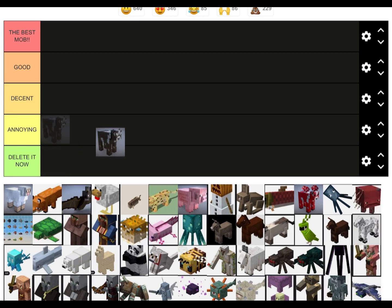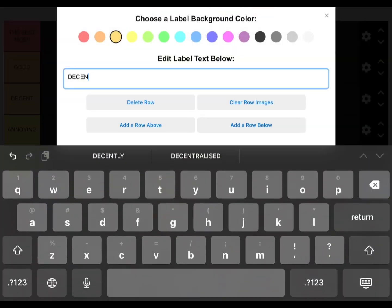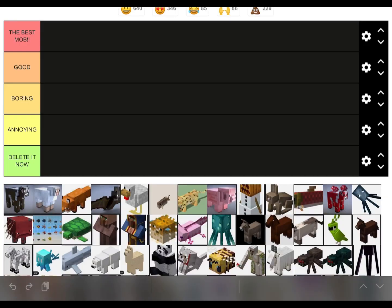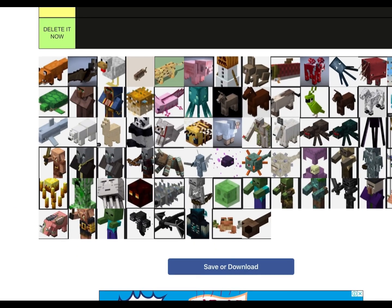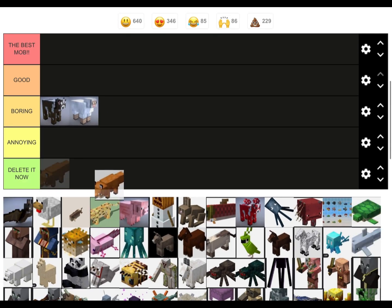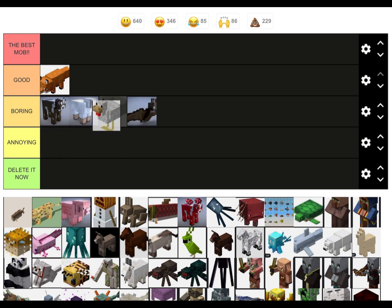Start off with a cow — actually I'm going to switch Decent to something like Boring, because they don't do much. So cow goes in Boring. I reckon sheep would also — wait, where'd the sheep go? Fox: I like foxes. Bat: boring I guess. Chicken: again boring. Fish: burst.